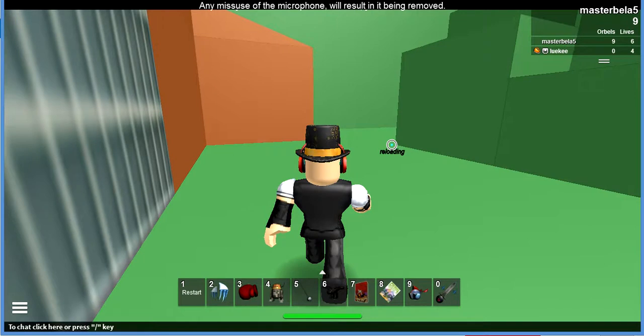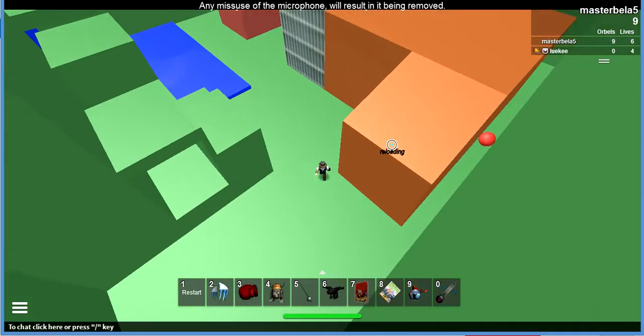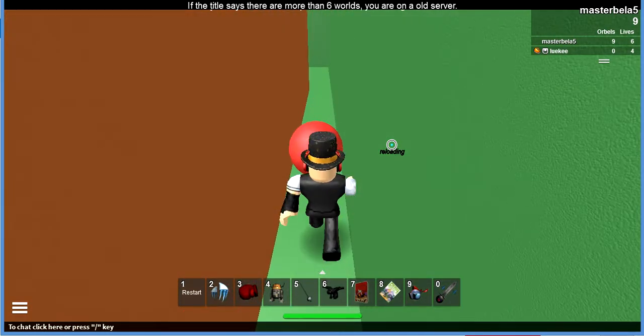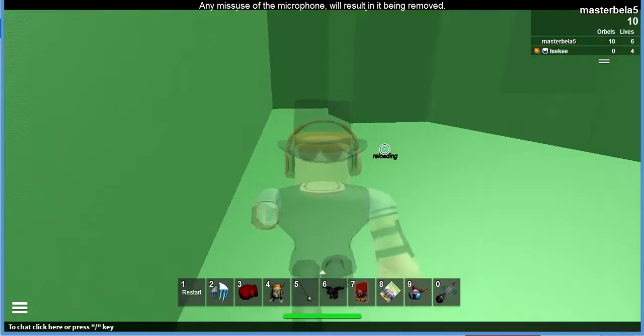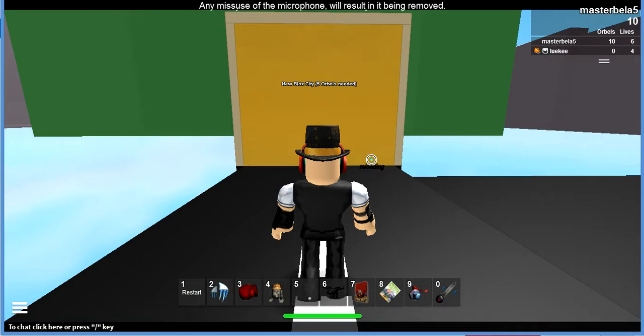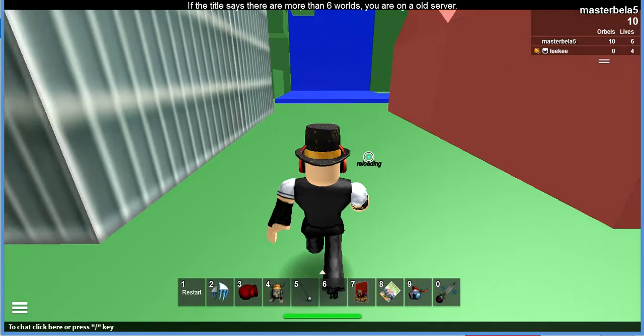And the next orb we will be finding is somewhere right behind this building — not so hidden at all. You might want to hide somewhere until I get there. We got 10 orbs. Okay, that's my maintain health. Off to a really good start.